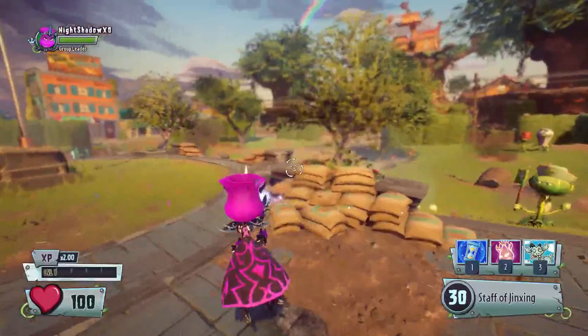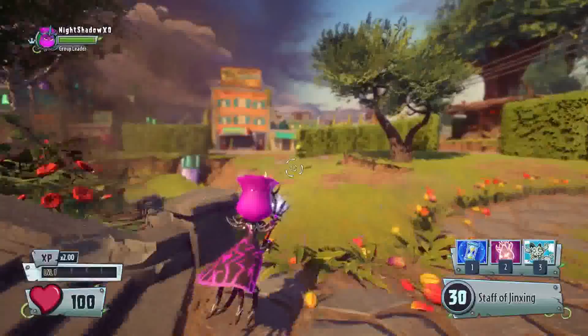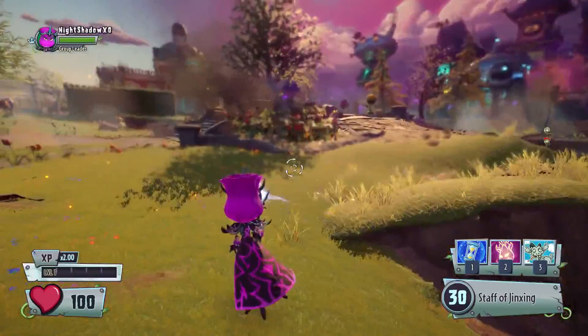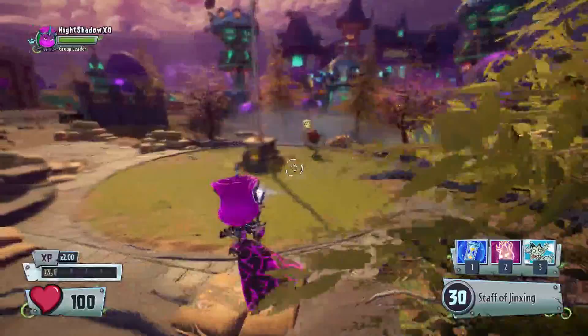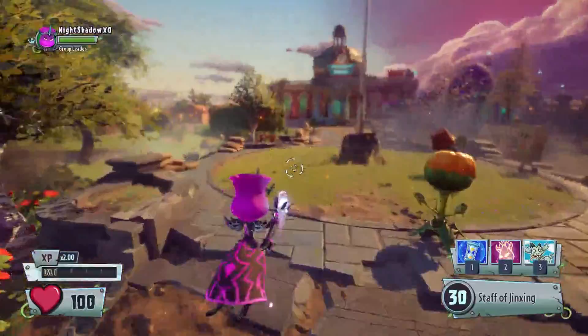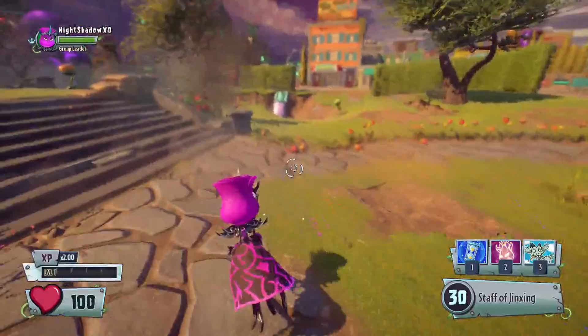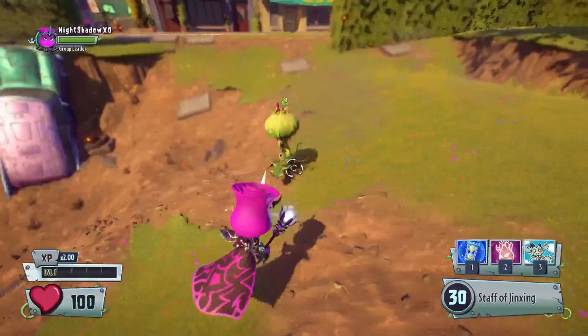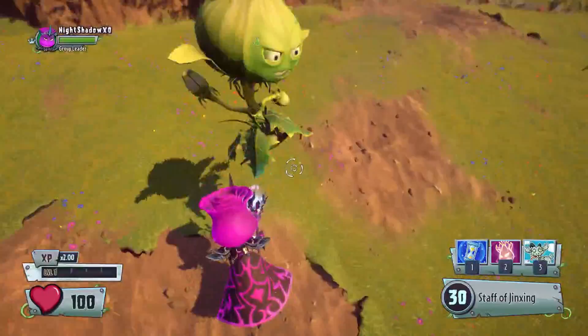You can also do this on the zombies team, but there are some things to know before you start using this glitch. If you switch to the zombies team, the glitch will stop working. You can switch between characters and level them up each time, but sometimes there's a small bug where when you switch to another character on the plants team, it sometimes turns off the glitch. I don't know why, but it's quite rare.